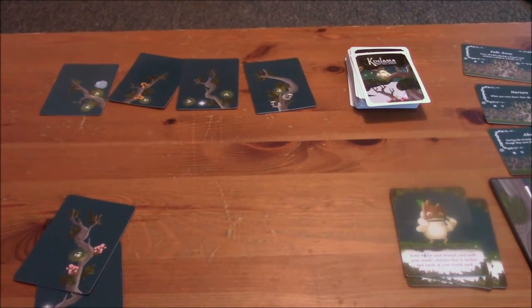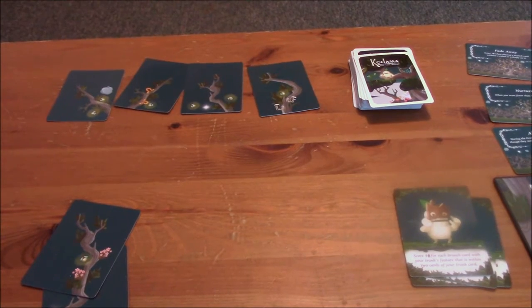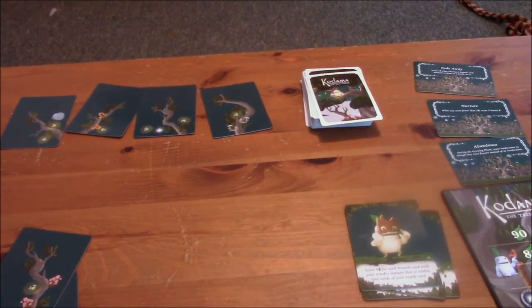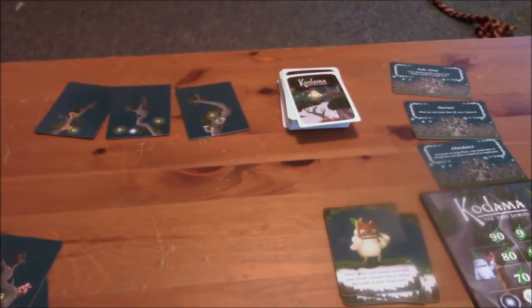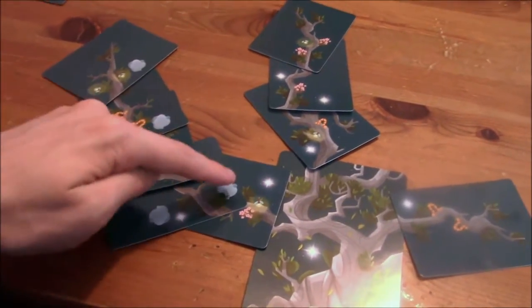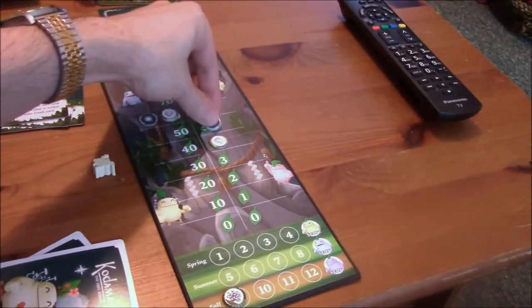I'll go first. Alright, I'm going to do this one — I want this card. You should have blocked me. I could do one, two, three, four, five. You want to get as many stars as possible — one, two, three, four, five. So I get five points for that. I'm up to sixty-five.